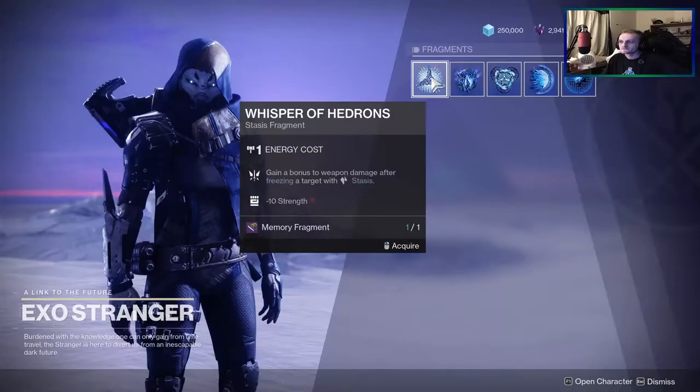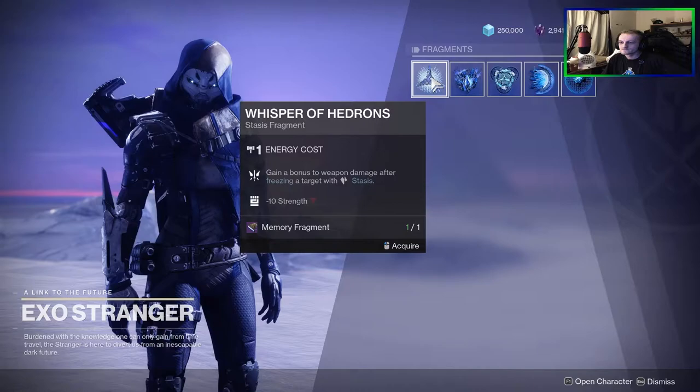First off is the fragment Whisper of Hedrons, and this will grant bonus weapon damage after freezing a target with stasis. This also reduces your strength stat by 10.